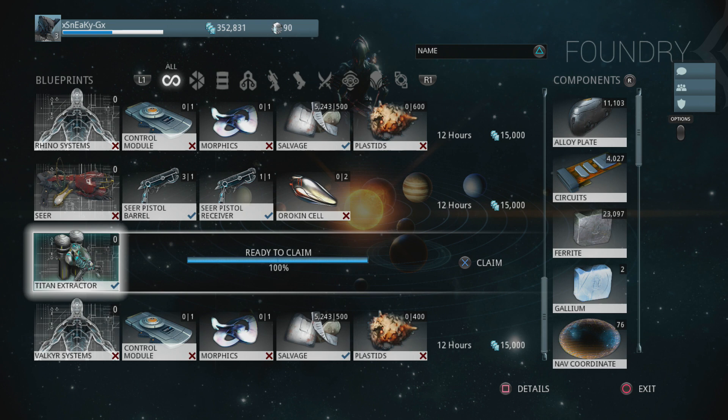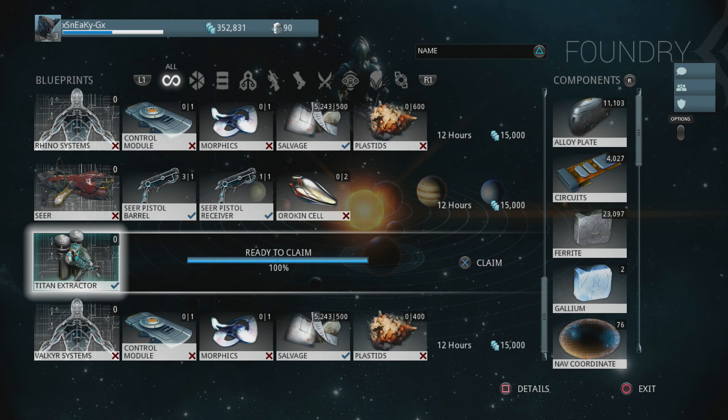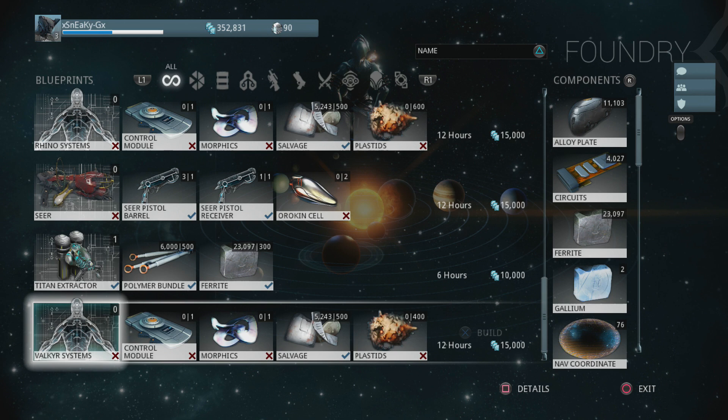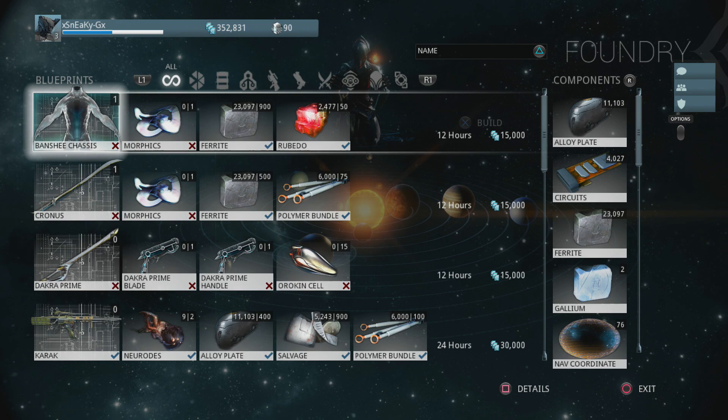The Titan Extractor works by sending it to a specific planet, where it extracts particular components. For example, if I put it on Jupiter, which has salvage, it might collect salvage or another component listed for that planet. We'll claim this. I also got Valkyr systems, since I came across the boss on Jupiter who drops all of Valkyr's blueprints — though we're not quite there yet in the series.